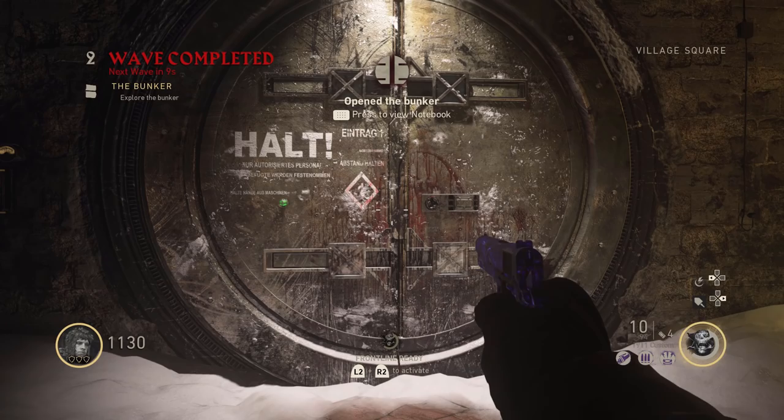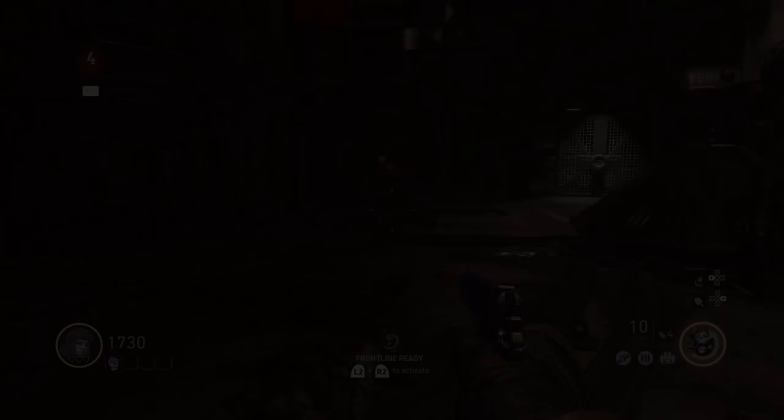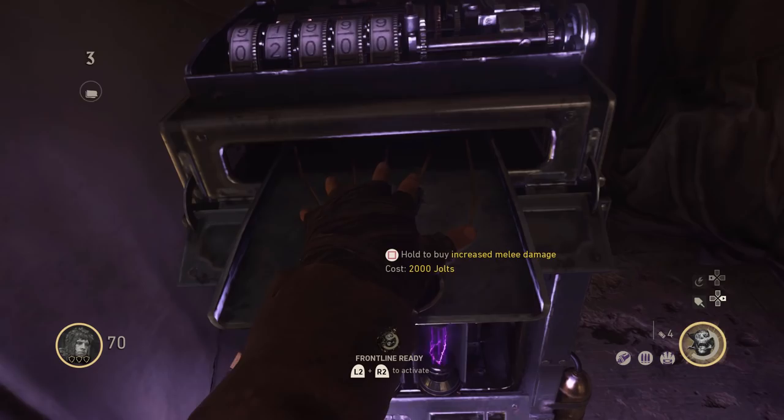Round three is a lot more simple. All you're going to be doing is six shots to the leg and then knifing the zombie so you have 2,000 points. Then you're going to buy Foss Blitz, AK, Slappy, Taffy, and after that just go ahead and end the round and move on to round four.